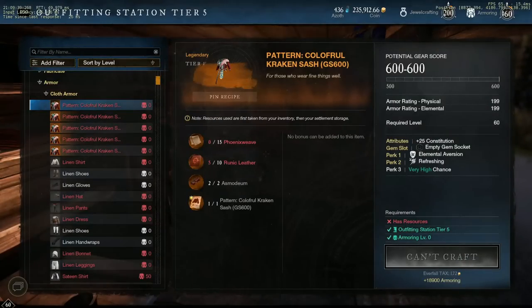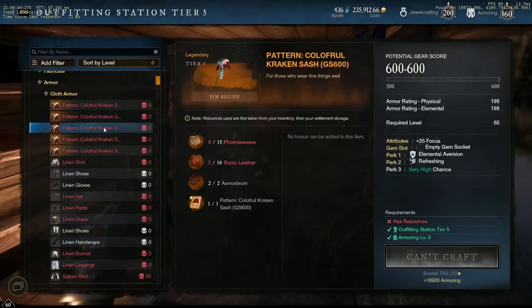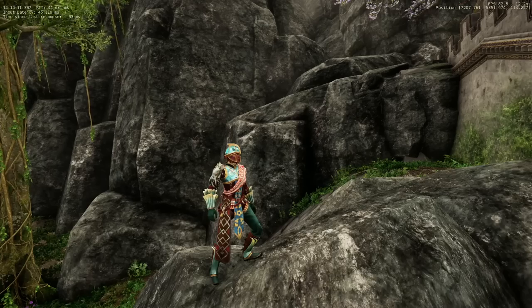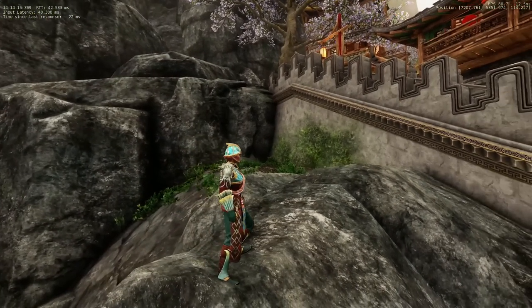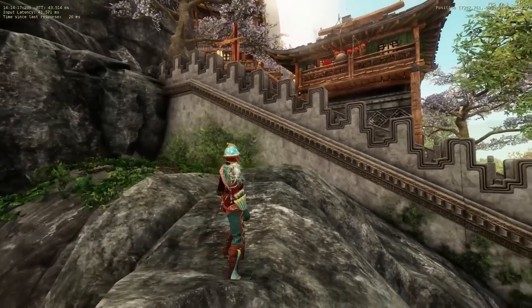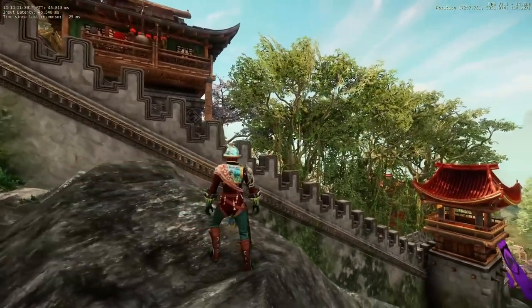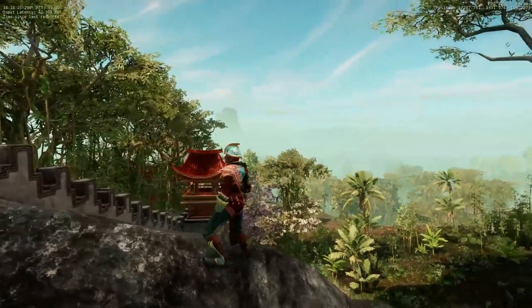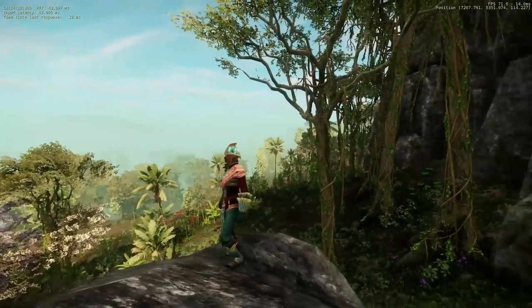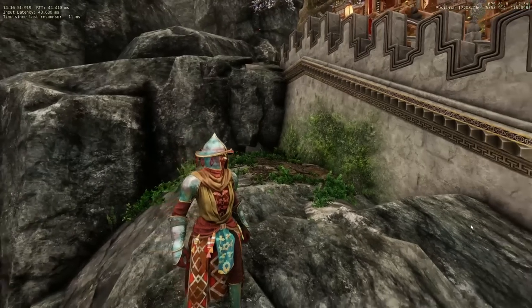The Colorful Kraken, which is the light set — and I just find the typos funny. And the Sturgeon style, which is the medium set.